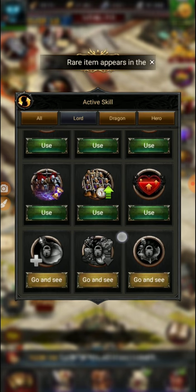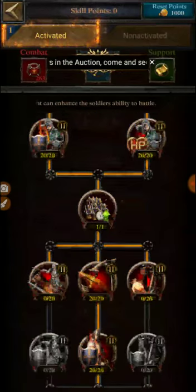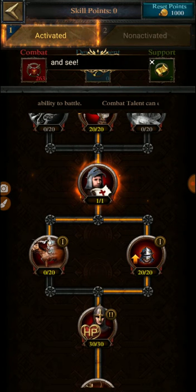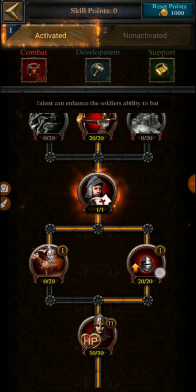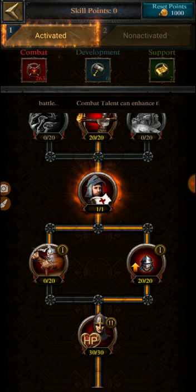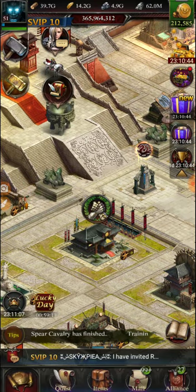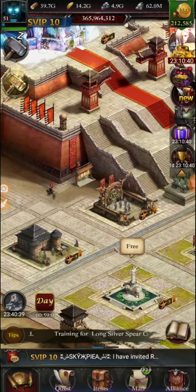Apart from the Hall of War and Drill Ground, it's also useful to have the Lord setting configured properly. Clash of Kings introduced this HP setting at the very end, which increases the max marching troops by 20. Setting that gives you an additional boost to your march size, and the more the march size, the more it helps your rally size.